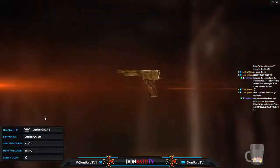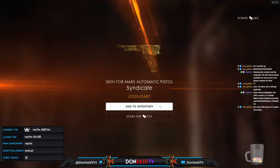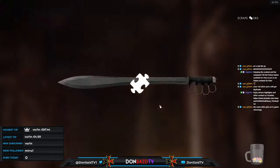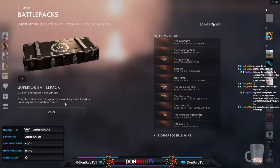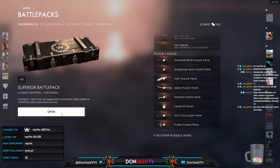Mars Automatic Syndicate — slightly dirty-looking skin. The Mars Automatic itself looks like a fairly clunky weapon, I'll admit, although strong. I'll take it anyway — it's like looking at Shrek's sweat patch, just throwing that out there. And another sawtooth piece — nice! Wonder how close we are to actually unlocking one of these weapons.